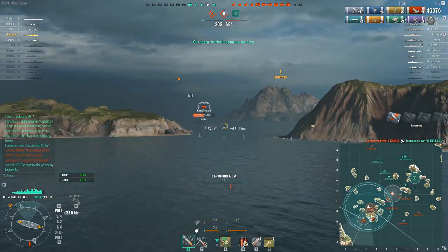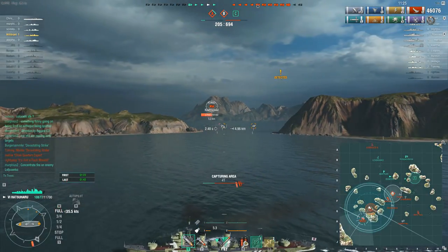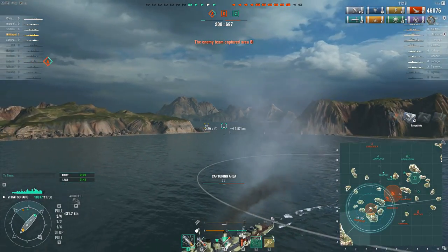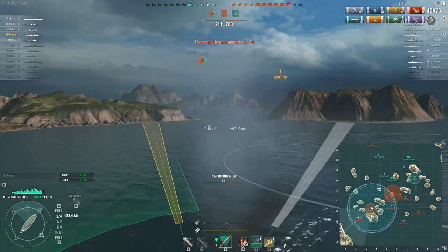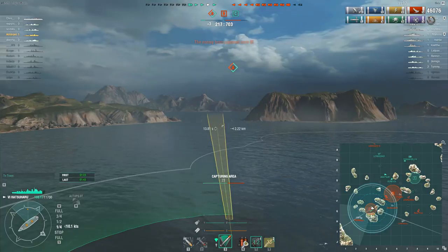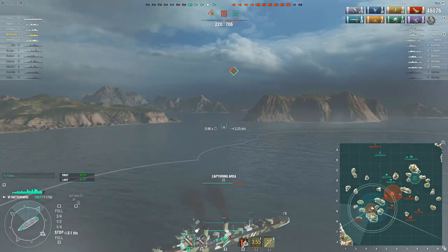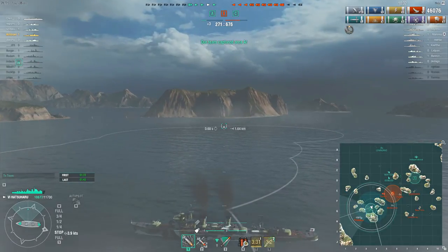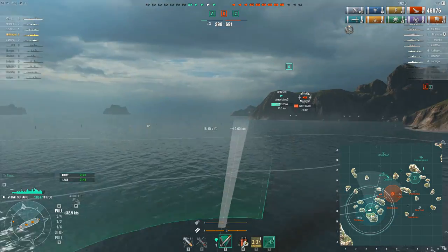He's clearly looking to make a drop against the Kongo but then decides — rather than try to position through that gap in the islands, which would be very awkward — to lay down smoke to create cover across that gap. He kept going so fast through the smoke, which kept him spotted a bit longer, but it paid off in that it's a bigger smoke cloud. If the carrier decides to come and blind-drop torps through it, he's got a much better chance than if it was just one or two smoke blobs that are easier for the carrier to target.